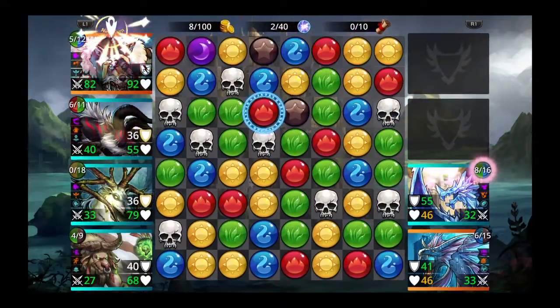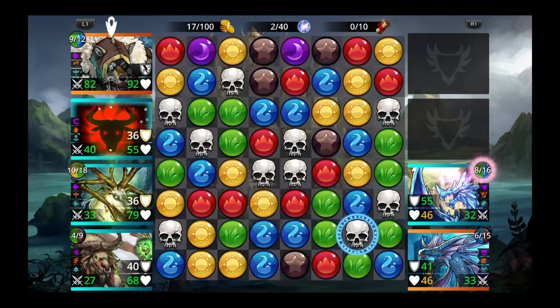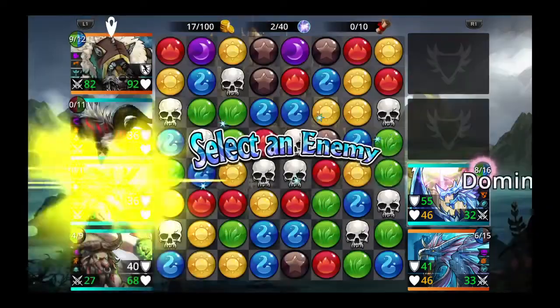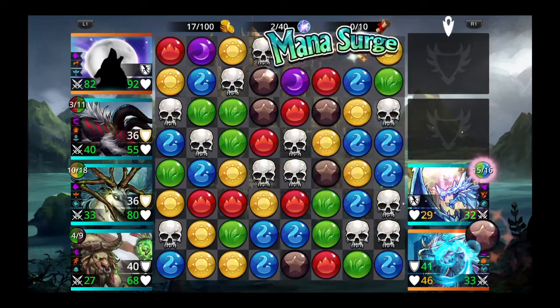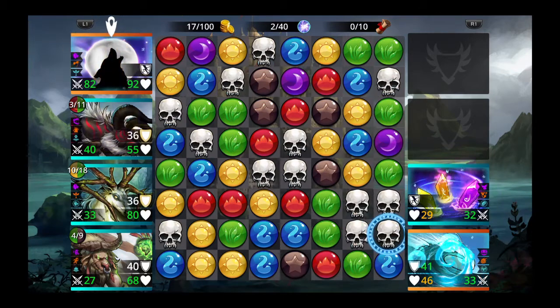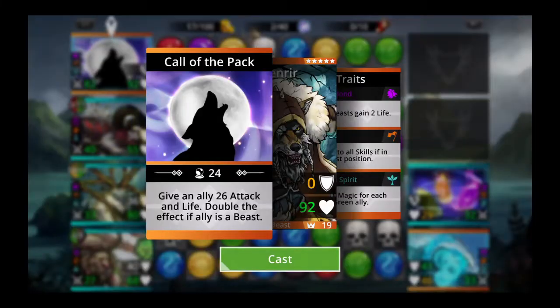We provide a shield for the entire team, then get these greens and these yellows. Minigor is up — let's use Minigor on Kristinex. Let's grab these greens and increase the attack of Minigor.